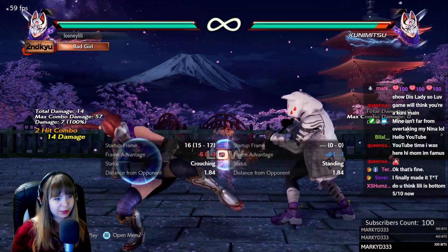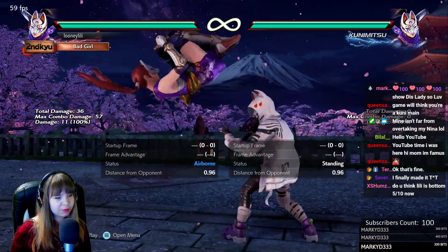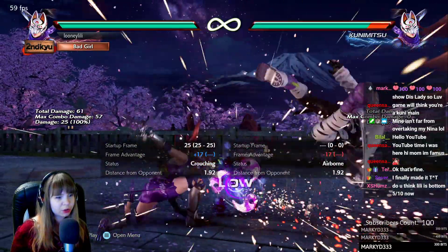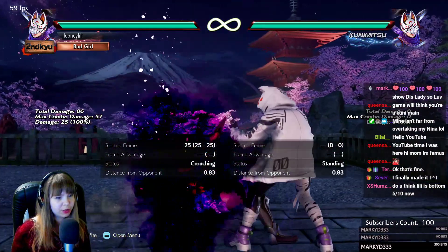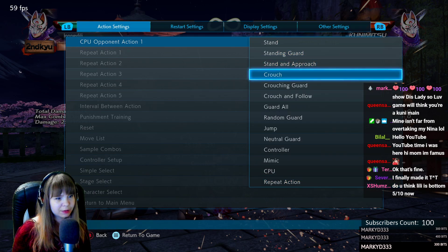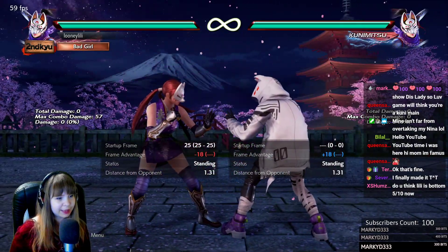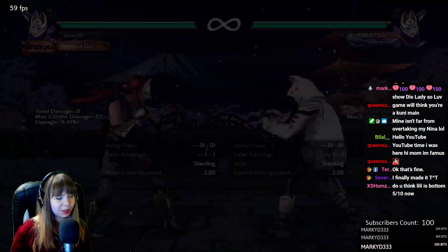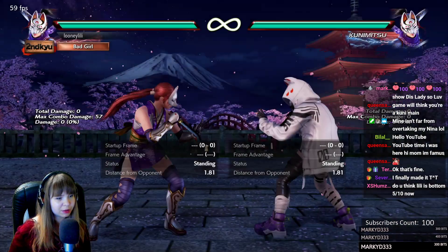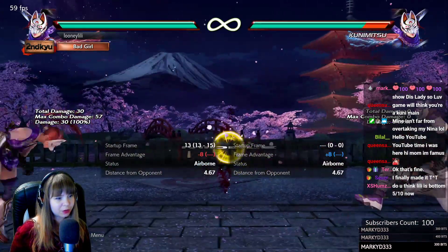db+3,3,3 tracks both ways, and db+4 tracks only to her right. Then she has this quite gimmicky stance called Musasabi — you can float her out of the air. She only has two moves here: Musasabi 2, which is a low and minus 18 on block, so it's launch punishable. And Musasabi 4, which is minus 14. You can sidewalk both options quite easily in the open.